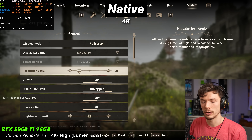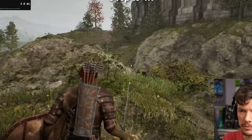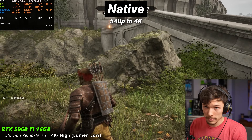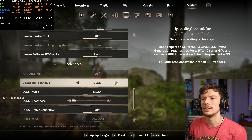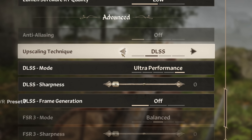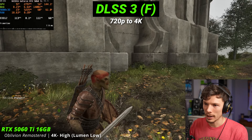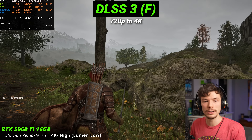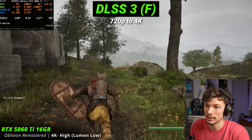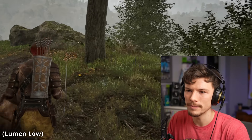Let's see what 25% — like in Black Myth: Wukong — would look like without any upscaling whatsoever. And oh man, that doesn't look good. Our FPS is off the charts though. So what would DLSS look like at ultra performance, which is 33% render scale? Right now we're rendering from 720p up to 4K, and to be honest this is the old version — DLSS 3, not 4 or 4.5. Actually surprisingly not bad.